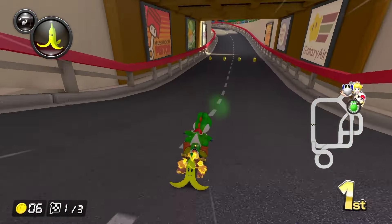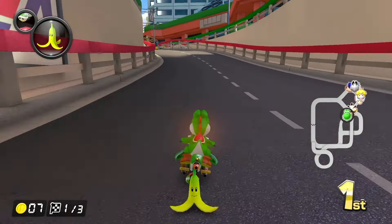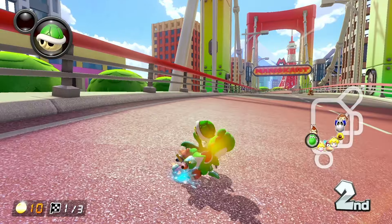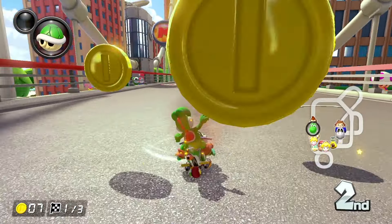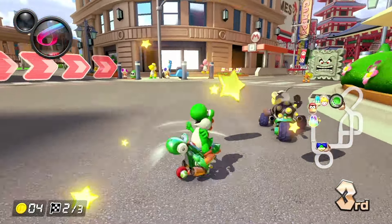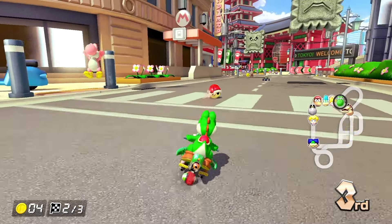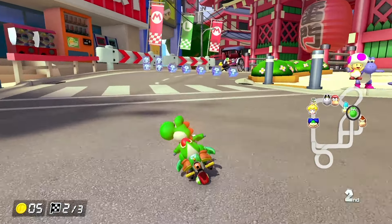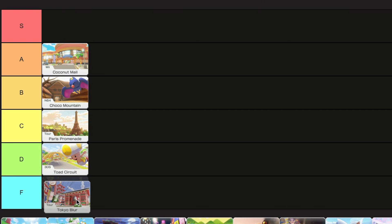At the start of Lucky Cat Cup we have our second tour track of the video, Tokyo Blur. This track might be the most boring track in the game — I absolutely hate it. Tokyo is such a cool place and this track makes it look so boring. Also, these arrows that point you in the right direction on the tour track are so ugly. I don't have anything good to say about this track — F tier.